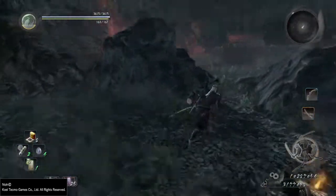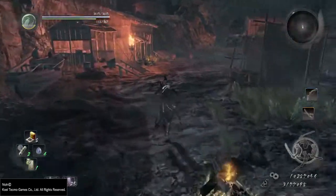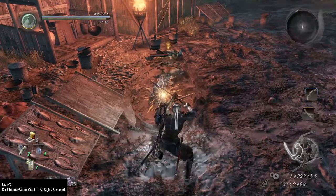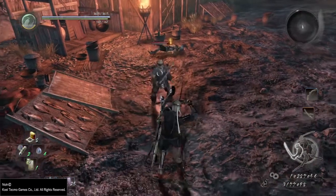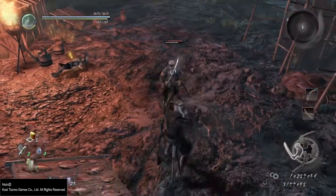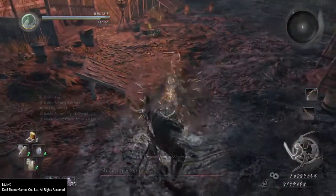I also promised to show you how far you can reduce the ki cost of blocking, and you may be disappointed with the results. As it turns out, blocking has a minimum ki cost of 10 ki. This means no matter how high you bring your parry stat, or how weak the incoming attack is, you will always need at least 10 ki to perform a successful block.